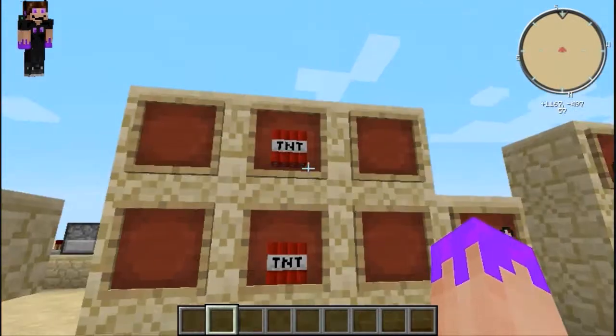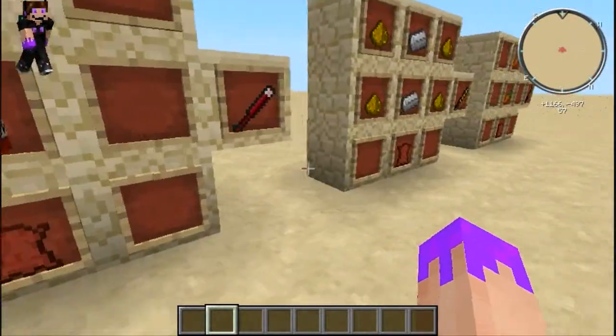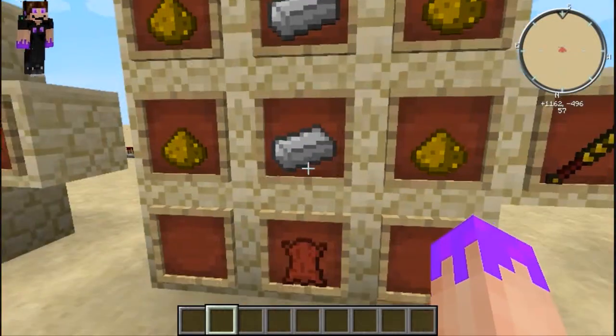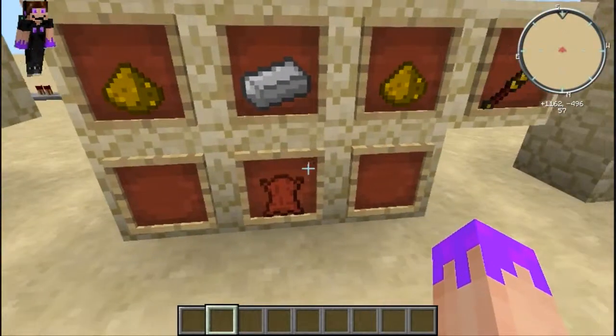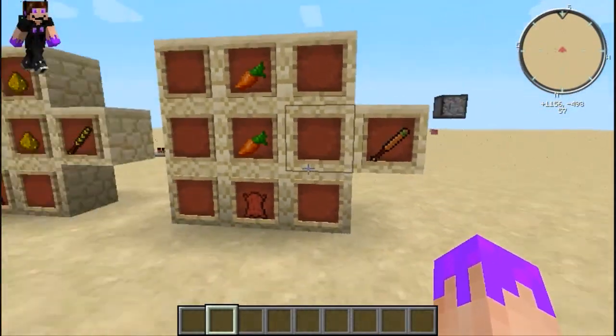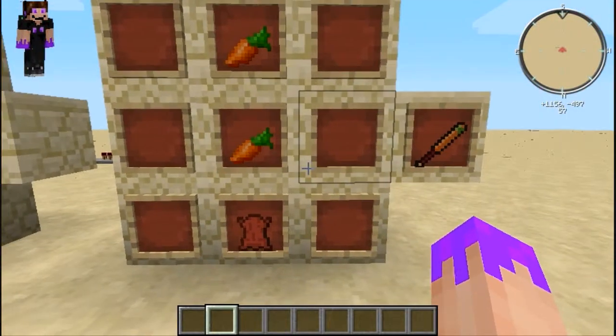For the last one — the Blast Smash Bat, pun intended — it's TNT and leather. For the Lightning Smash Bat, which is personally my favorite, you need iron, glowstone, and leather. And then there's the Riding Smash Bat, which is really funky and cool to mess around with.